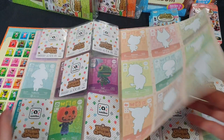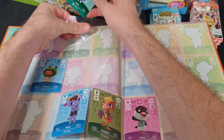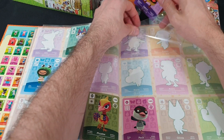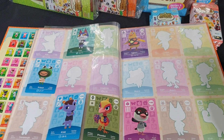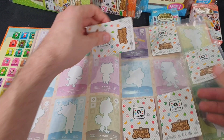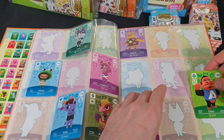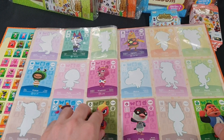Now we swap over to the next page. 128 Tom is new. 136 Egbert is new — which means the second 136 Egbert is a duplicate. 132 Vladimir is new — slide him in. And 146 is on the next page. 144 Cesar is new, if I can get it in.